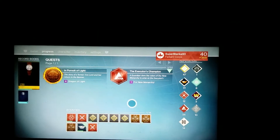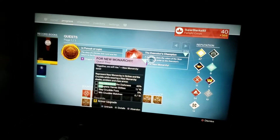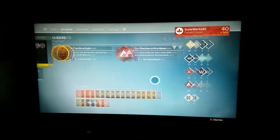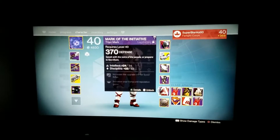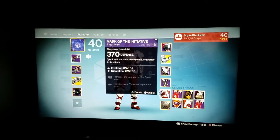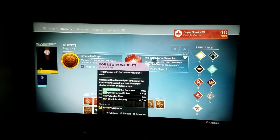Now I found out how they can continue to progress on the New Monarchy. Earlier today I still had zero progress for the New Monarchy when I was playing the strike. But after completing the strike I received a mark — the Mark of Infidata — for the New Monarchy. And when I equipped it for the next strike, I began to make progress on completing the quest mission.